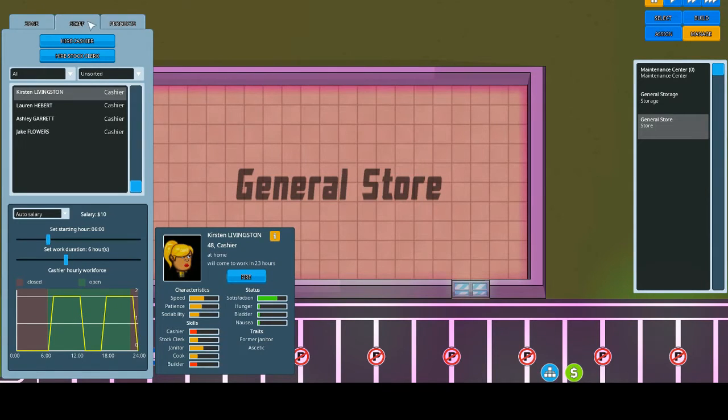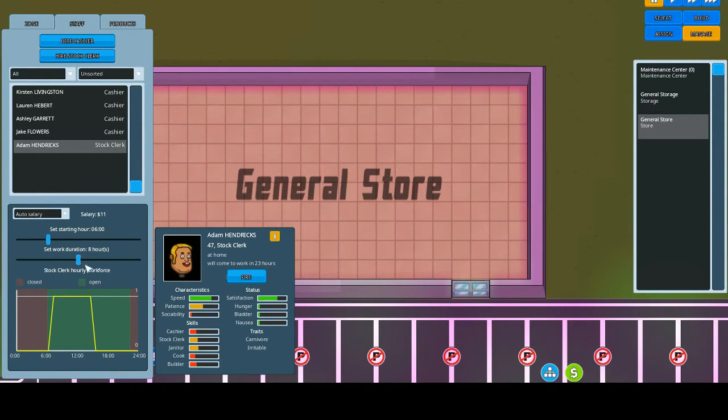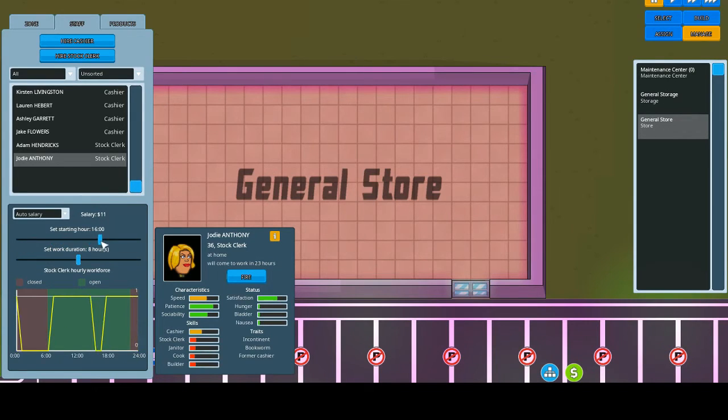All right, that's that set. What we need now are clerks for the storage. You're going to do six till four — no, that needs to be eight. The top ones need to be eight. Then we need another one starting at four doing a six-hour shift.